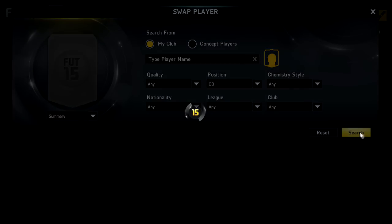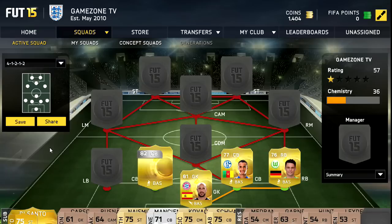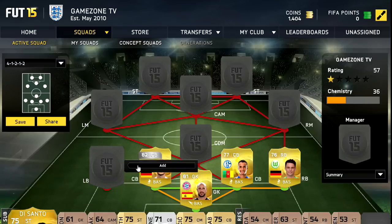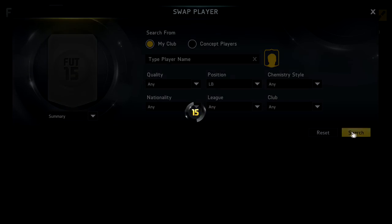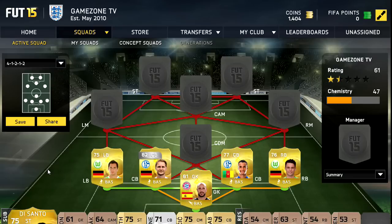Next up, Matip is the first centre back — quite a pacey centre back and he was really cheap as well. He is joined by Howdes, who isn't very fast but 66 pace is alright for a centre back I suppose. He is German and plays for Schalke.